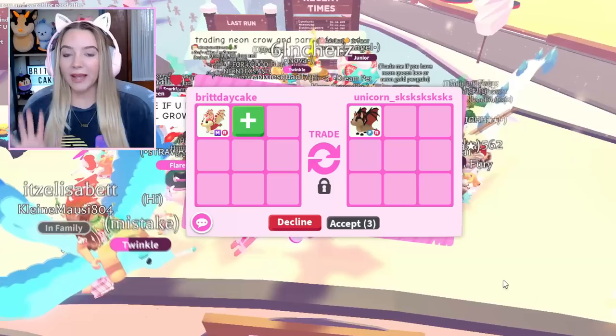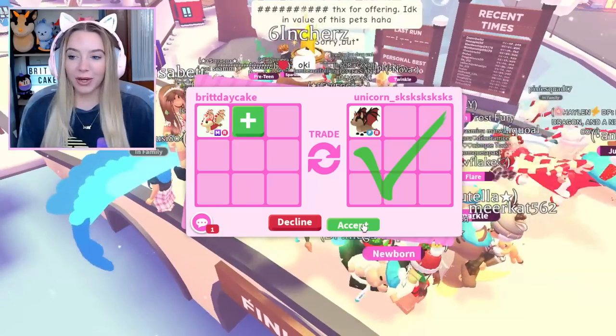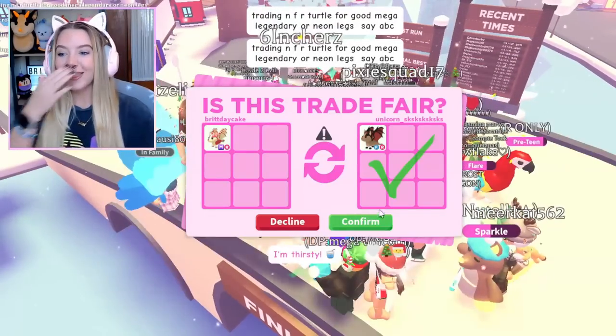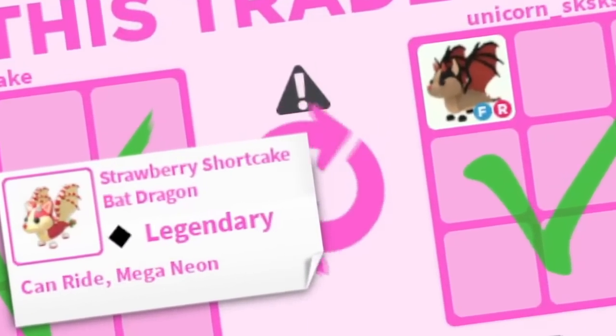I feel like maybe we could have gotten a shadow, or we still could get a bat dragon, so I'm going to hold out. Somebody else is offering a bat dragon — this could be promising. They hit accept pretty fast. I'm still skeptical because of what just happened with the shadow dragon, but they hit accept so fast... and oh my gosh, we traded the mega strawberry shortcake bat dragon!